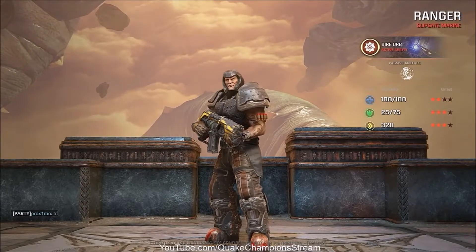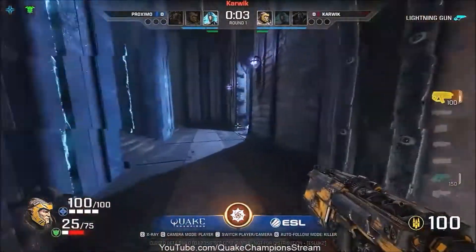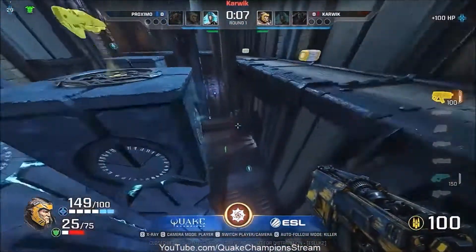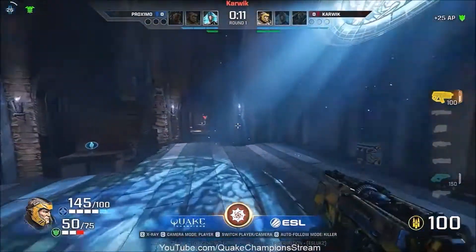It'll be interesting to see how he does it on a Sunday. Moving on to the match now anyway, it looks like we're going to start off with Kravik getting the LG straight away and then picking up the Mega to see in search for his opponent. It looks like he's going to favor going for rocket launchers instead of the rail.